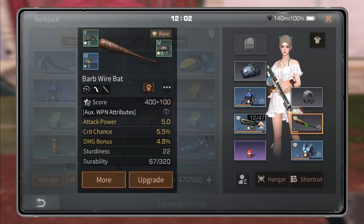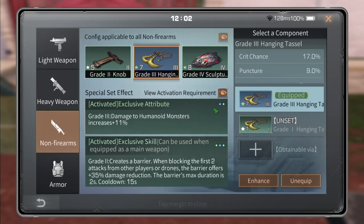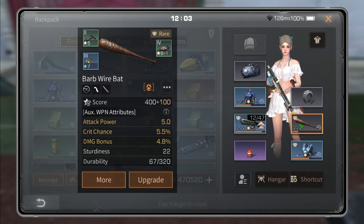Once you understand this it's easy and simple — no math science here. Everything matters: knob matters, and even these two mods really matter. I've seen people use level 4 sculpture and level 7 tassel — you actually need the sculpture higher and the tassel lower, because the tassel is crit chance and the sculpture is damage bonus, and you need damage bonus more.